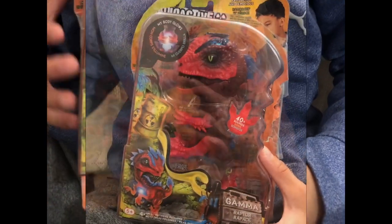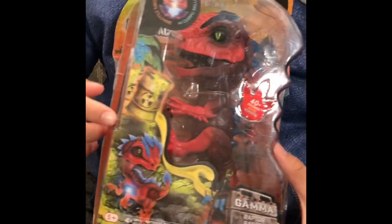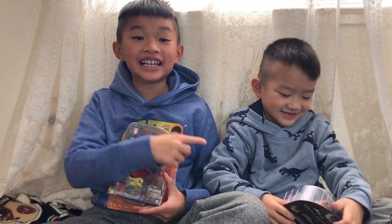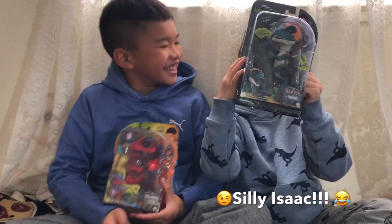Raptor Rampage! The newest thing about this Gamma Untamed is he glows in the dark on his tummy. Isaac has a raptor too — his raptor's name is Furry. Furry has glow in the dark, but Isaac's doesn't glow because Gamma is the newest addition. See, it glows in the dark!